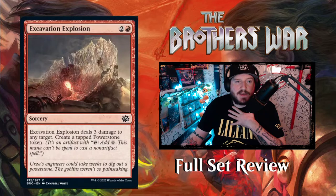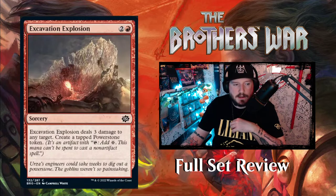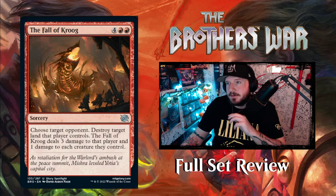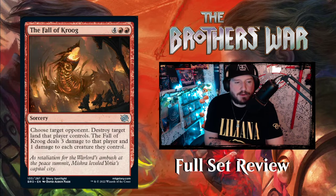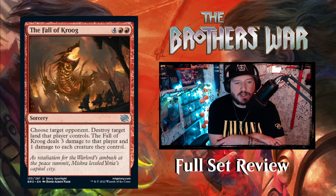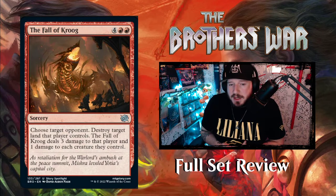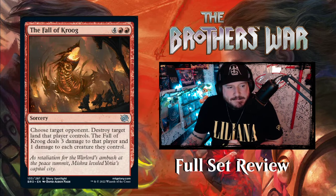Next up we have Excavation Explosion — two and a red for a sorcery. Excavation Explosion deals three damage to any target and creates a tapped Power Stone token. Pretty cool. Then The Fall of Krug — four red-red for a sorcery. Choose target opponent: destroy target land that player controls. The Fall of Krug deals three damage to that player and one damage to each creature they control. This is really good in 1v1 but also really good in Commander because you can pick any opponent. Awesome.